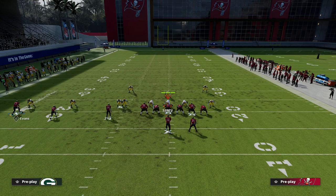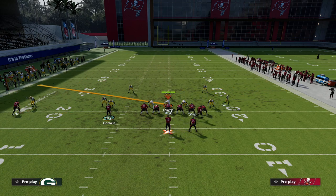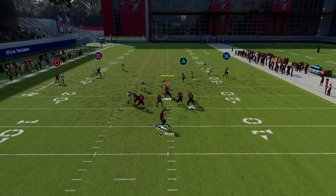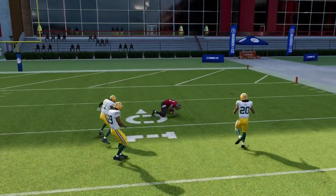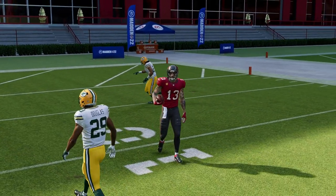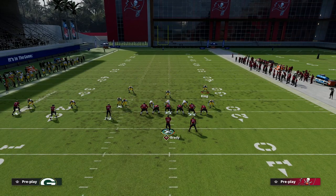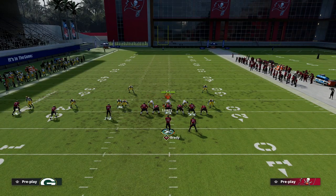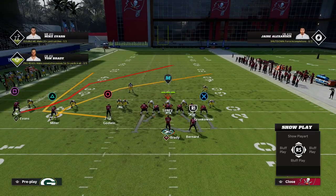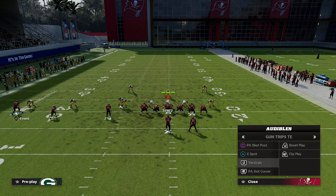They either have to shade over top or play Cover Two, so now they need a deep half defender. Another trick: if you want to leave the play-action blocking, put the tight end on a corner and Miller on a slant. Your read is to the corner first quick, then no slant, and then this route comes in to split the Cover Two over the middle for a big play. To stop this, they need an inside third on this side of the field.